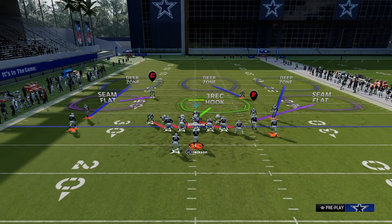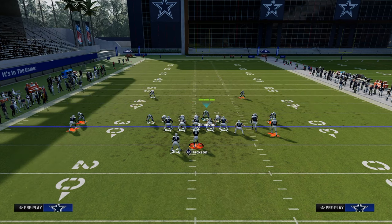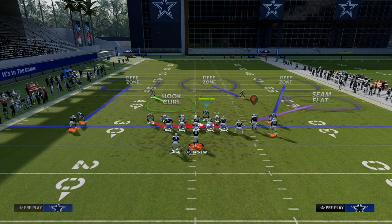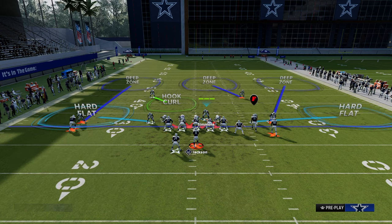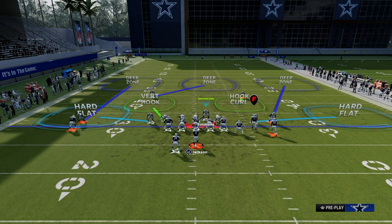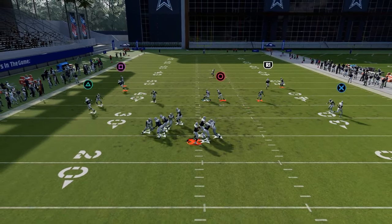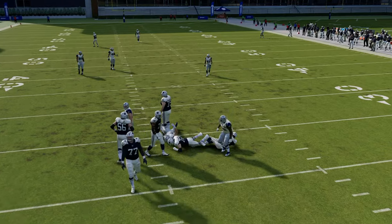Another coverage option behind this blitz is to crash your defensive line down and blitz your user. Same strategy on the left side — put the safety on a hook curl, shade underneath. But now we can get a little more flat protection by taking the slot corner and throwing him into a hard flat. You can even drop a vert hook and roll the coverage around. This is super effective because the opponent thinks you're blitzing, but you've got a really solid coverage defense behind it.